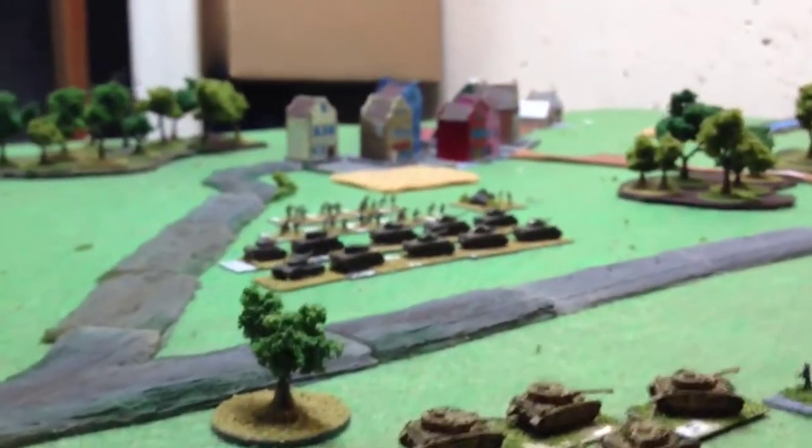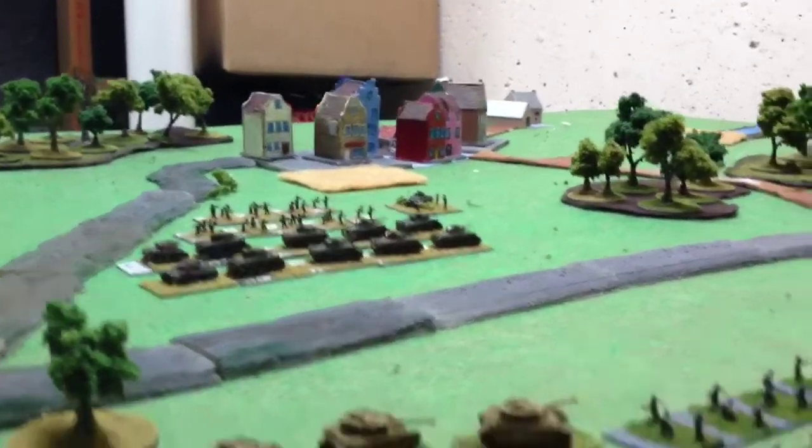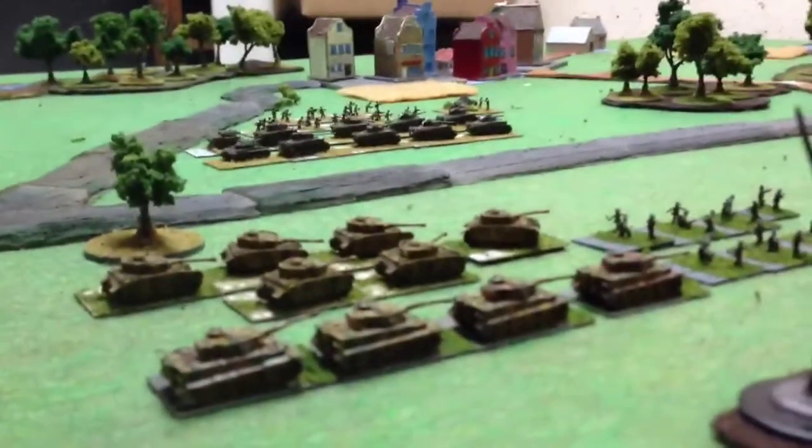Basically it's a race for the crossroads — to protect the crossroads. The paras will be holding that town. Just think of it as an American western film. The paratroops, lacking substantial equipment, always short of food — these are the besieged homesteaders. The Germans are the bad guys, and 30 Corps — we, my friends, are the cavalry on the way to the rescue.